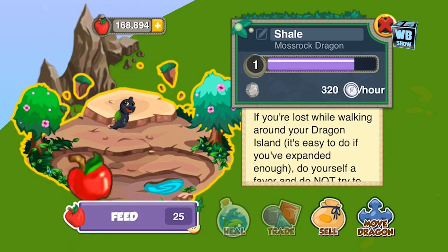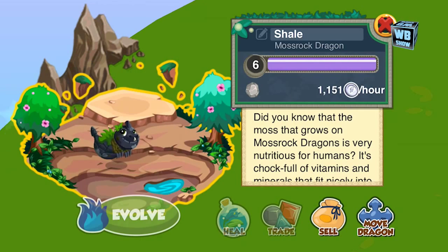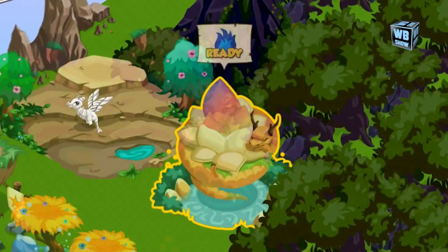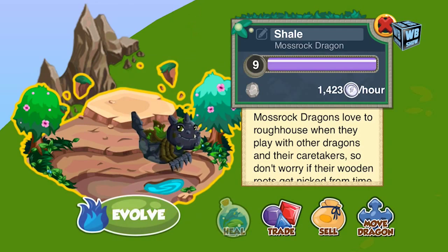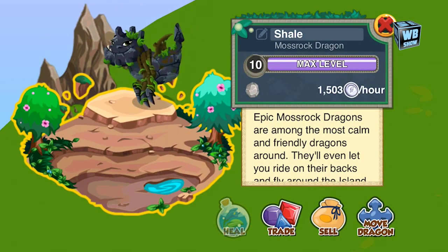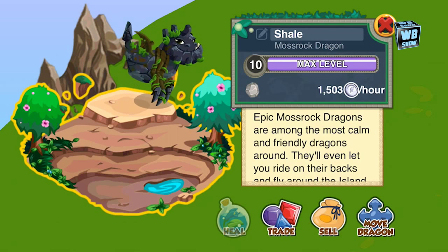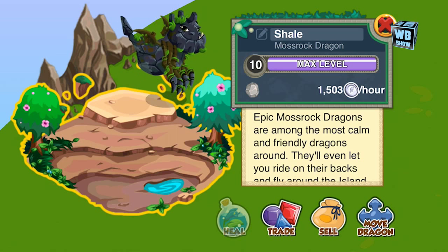Hey everyone, welcome back to another video of Dragon Story. Today we are back with a brand new dragon. This is a single stone element dragon, but it's actually a combination of a stone dragon and some other element. This dragon is kind of black and there's a green patch on his back.